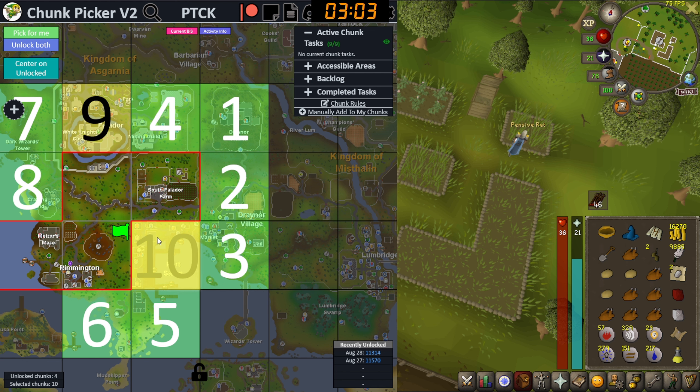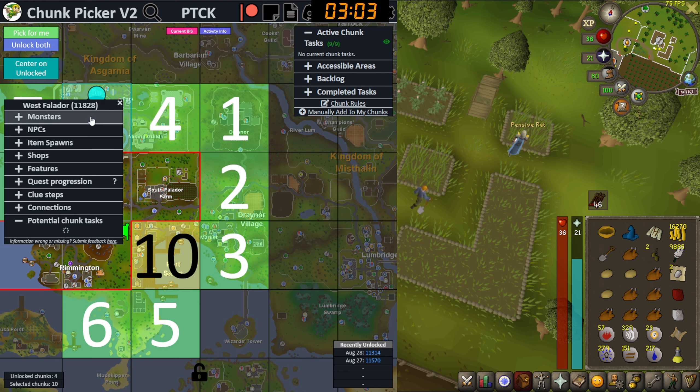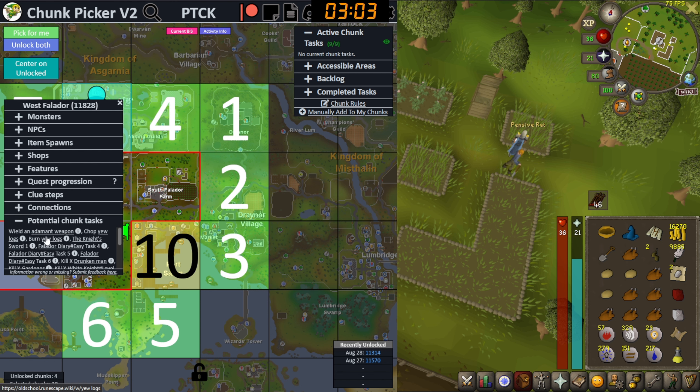Alright, Portsarim and Falador - wow, these are big and important chunks. Obviously Portsarim is much much easier, and that's kind of what I was preparing for - setting my account up in case I get this chunk. Falador is very difficult. We have to chop yew logs and burn yew logs, so that's 60 Woodcutting and Firemaking.